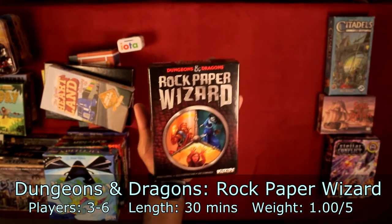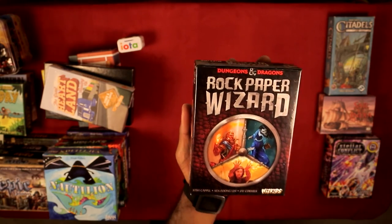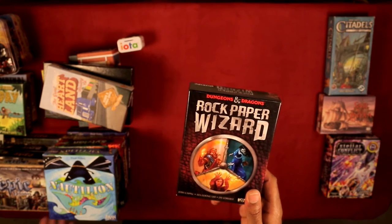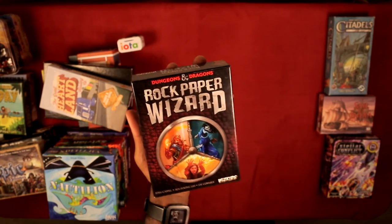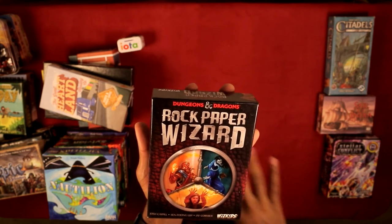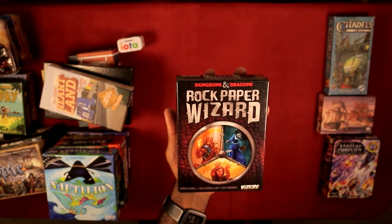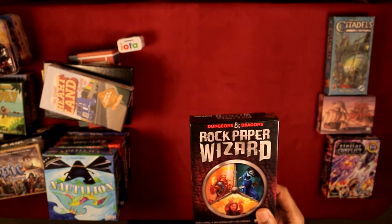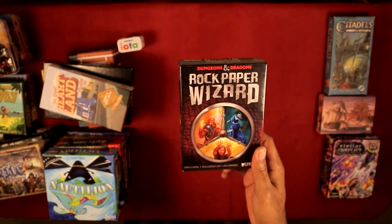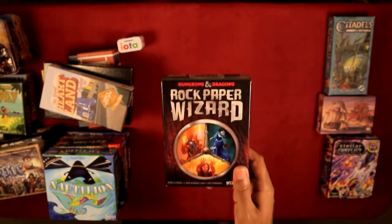Rock Paper Wizard is a simultaneous action selection game. You have cards out, you throw a spell that does a certain thing based on those cards, and everyone throws them at the same time. The results place you on a certain track, and depending on your position you get a certain number of points. I like to call it a lighter version of Cash and Guns — the game is about 25 to 30 minutes while Cash and Guns is about 40. Definitely a good game; I would recommend it.